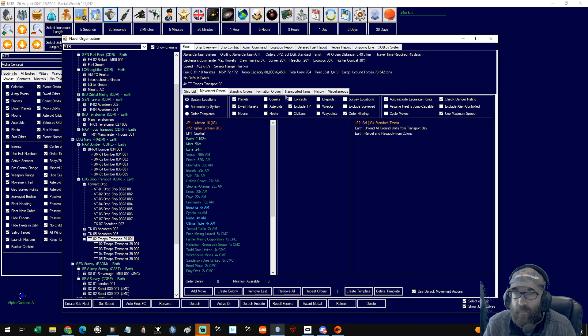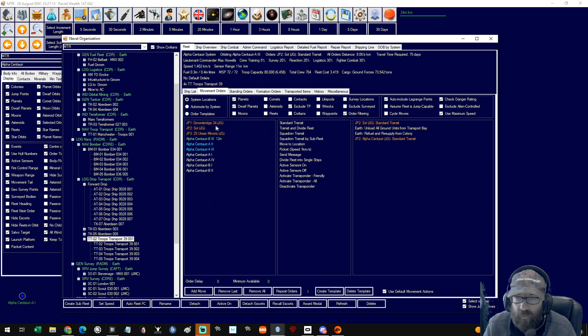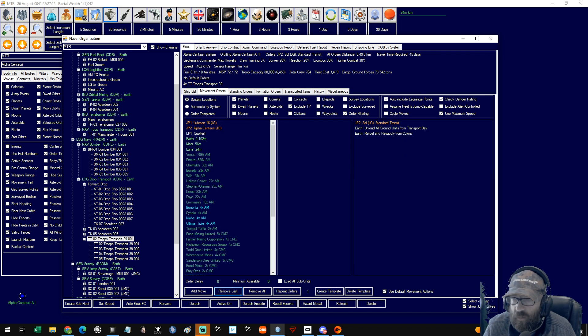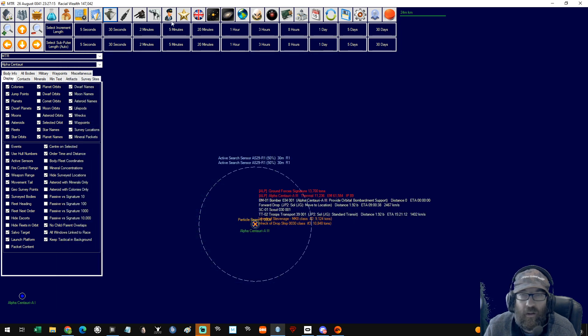So maybe we pop before we go to Earth — we pop to that one and load some more of these mountain inventories. I think that's all out of date stuff anyway.